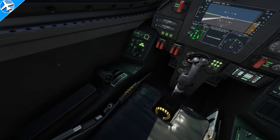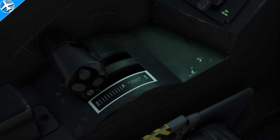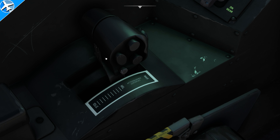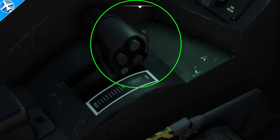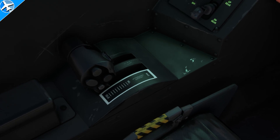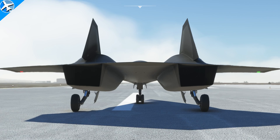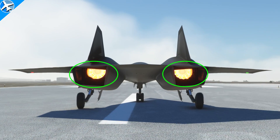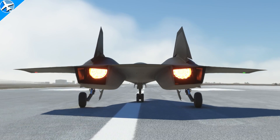Now there are a few ways to verify the afterburner is working. Select Full Power and then hit the afterburner key bind that you set up. When that happens, the throttles will jump forward to the max or the afterburner position. Another easy way: go to the exterior view and watch for the orange glow — when you see that, the afterburners are definitely working.